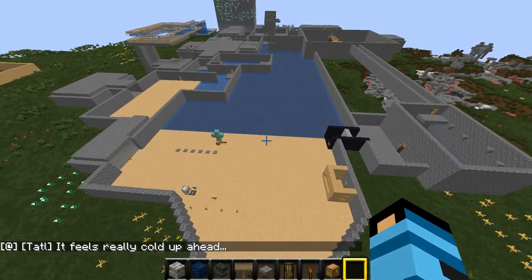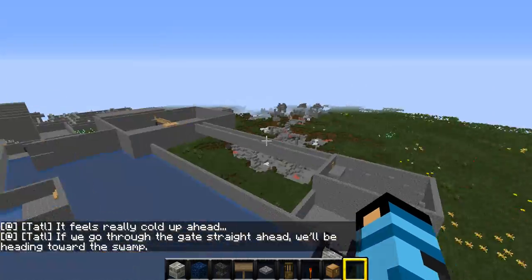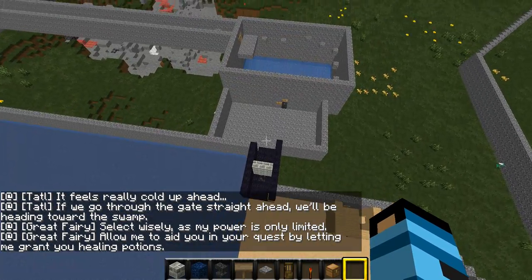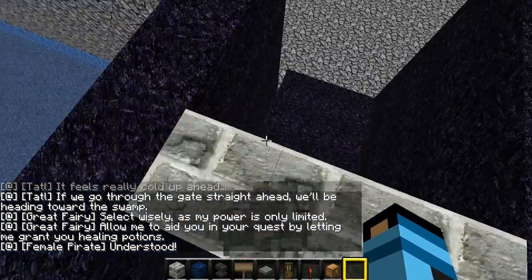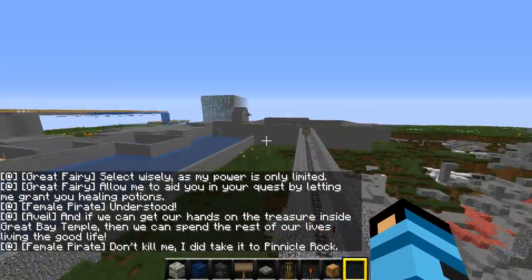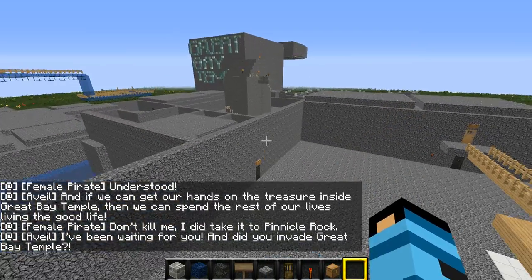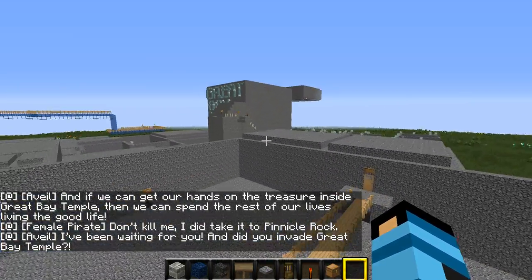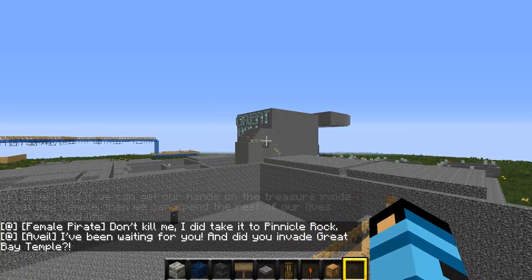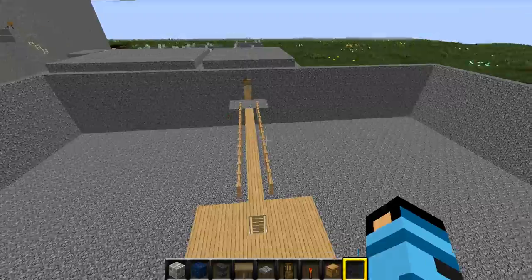This place now has sand in it, and you probably know what that is by now. You need a bomb to get in here, by the way — to the Pirate's Fortress. And that Great Bay Temple over there, it took me like a month to build that. And the letters, I think it took me like a few minutes — maybe like 20 minutes or so.